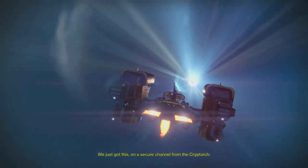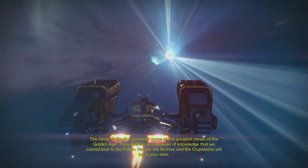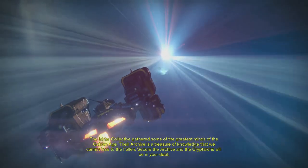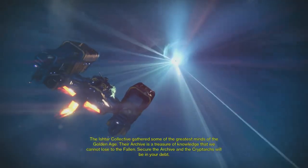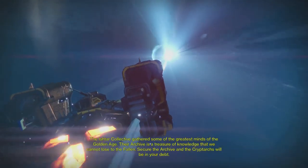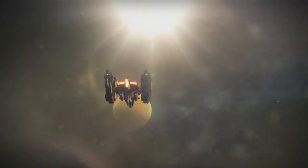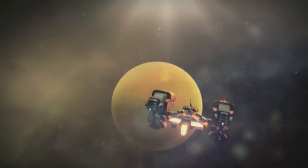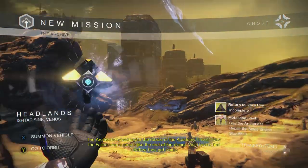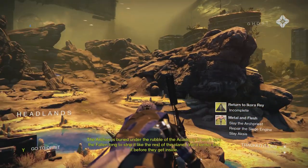We just got this on a secure channel from the Kryptarch: The Ishtar Collective gathered some of the greatest minds of the golden age. Their archive is a treasure of knowledge that we cannot lose to the Fallen. Secure the archive and the Kryptarchs will be in your debt. The Archive is buried under the rubble of the academy — we better find it before they get inside.